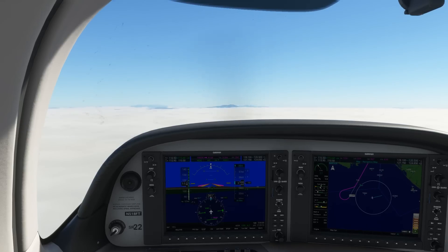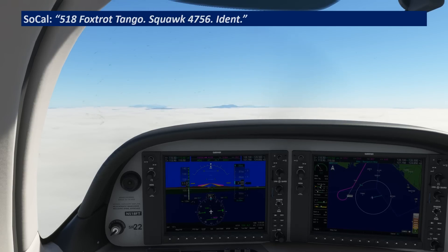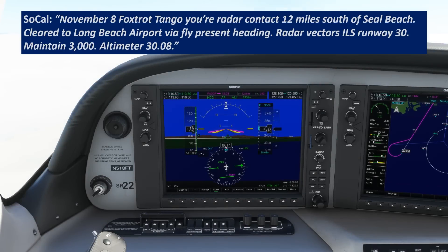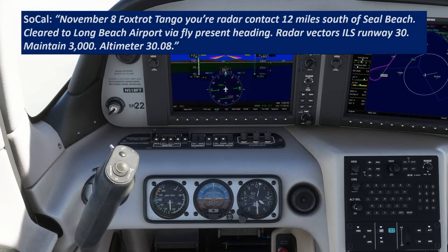This will be a cold call, so we'll need to make an initial position report. SoCal, 518 Foxtrot Tango, about 20 southwest of Seal Beach, 3,500. I'd like to pick up IFR back into Long Beach. We'll wait to be identified. Foxtrot Tango, radar contact 12 miles south of Seal Beach, cleared to Long Beach Airport via fly present heading, radar vectors ILS runway 3-0 approach, maintain 3,000, altimeter 30.08.